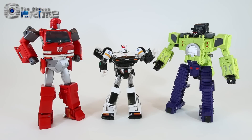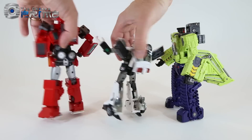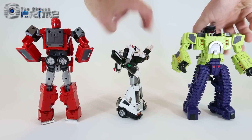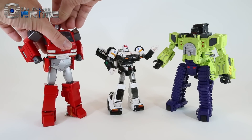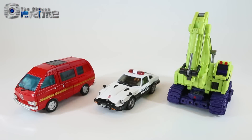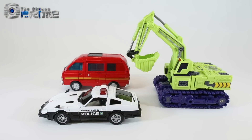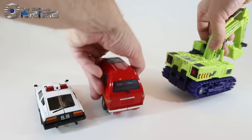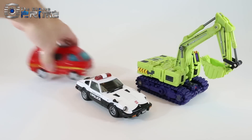Robot mode comparisons with other Masterpiece figures — here you can see Unearthed with Prowl and Ironhide. He is taller than Prowl in robot mode but slightly smaller than Ironhide, so he fits this nice scale aesthetic with other Masterpiece figures. Stylistically, he looks pretty good in robot mode with official Masterpiece product, and I think Toy World's done a pretty good job of making nice Masterpiece-scaled versions of the Constructicons. In vehicle mode comparisons, he does match the Masterpiece scale of vehicle and looks like an updated version of what you would expect Scavenger to look like.